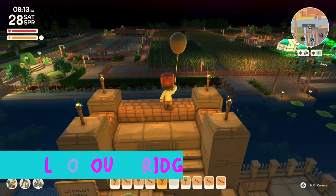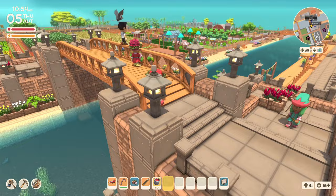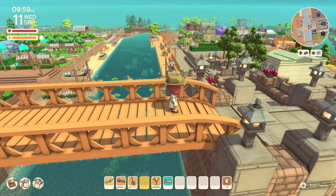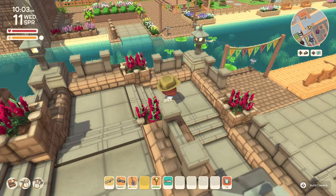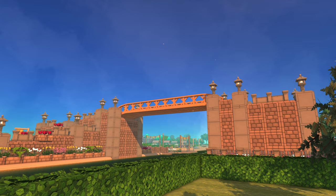Lookout Bridge has a nice history. It used to be an Outlook Tower on one side, before it became this massive structure at the entrance of the town. The idea is to get a great view of the town, the farm, and the river. The staircase uses a method I came up with to help get up high without taking up too much space. The winding staircase style makes it more pleasing than basic steps that go straight up and take up a lot of horizontal and vertical space.